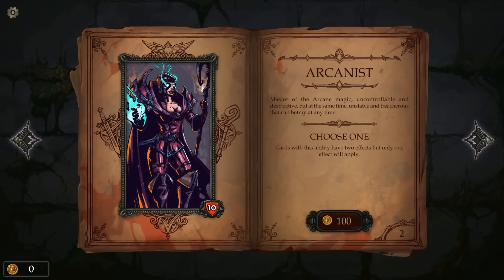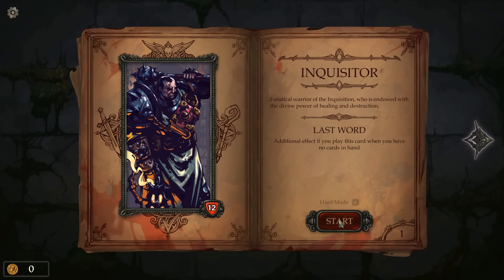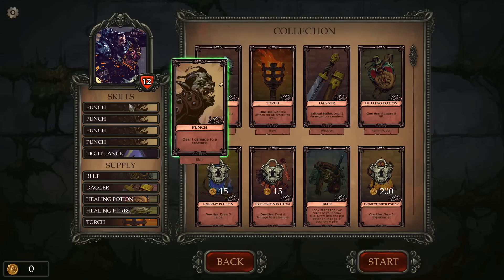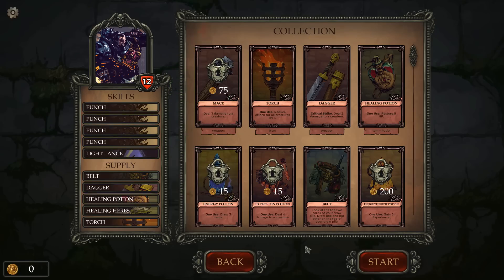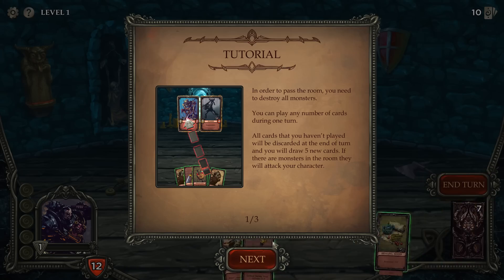We gotta pick our character. We can be an Arcanist or mostly we can just be an Inquisitor. I'm okay with that because I'm down with the Inquisition. Let's be an Inquisitor. We've got an Explosion Potion right there. I don't have any money right now so we're just gonna have to go into this thing with whatever we have and expand my deck as we get further into the game.